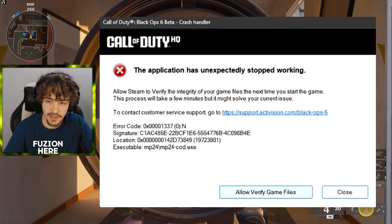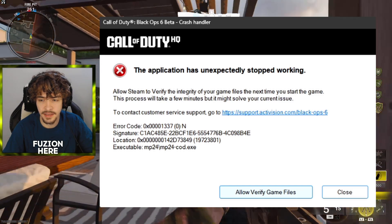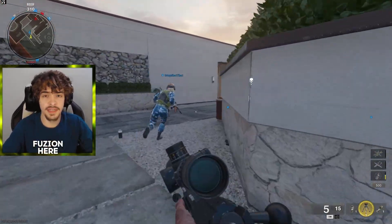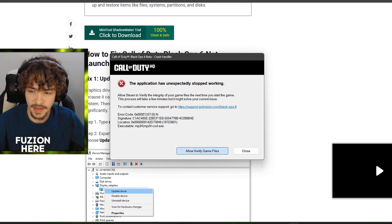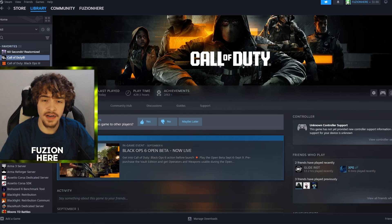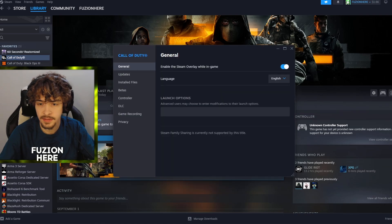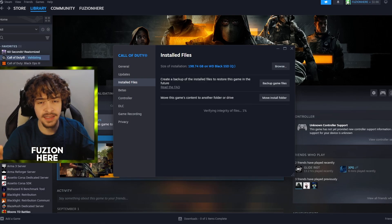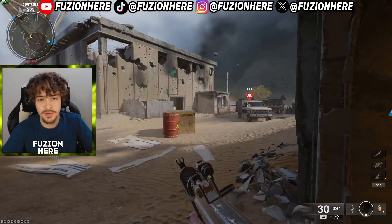Jumping into the Steam-specific fixes for the Black Ops 6 beta crashing — you can see the crash says 'the application has unexpectedly stopped working, allow Steam to verify the integrity of your game files.' A couple of the general fixes still apply here — update your graphics drivers first. To verify game files in Steam, right-click on Call of Duty HQ, go to Properties, then Installed Files, and click 'Verify Integrity of Game Files.' This may take a while but will sift through all installed files and fix any corruption. You should also try uninstalling and reinstalling Steam itself.